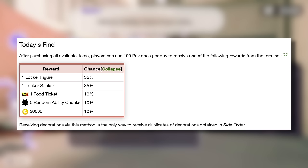Once you get one of these it'll then be sent to the terminal and you can use it in your main game. Interestingly enough, receiving decorations by this method is the only way you can get duplicates of the decorations that you've gotten inside Side Order, which I find really interesting.